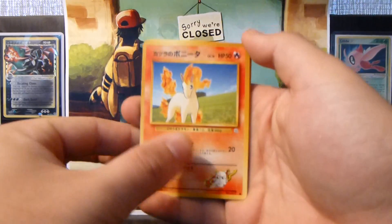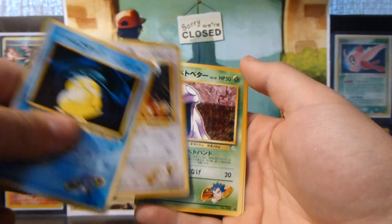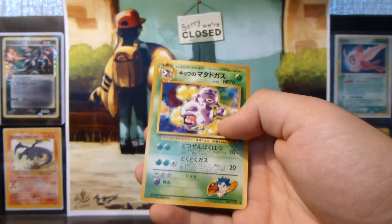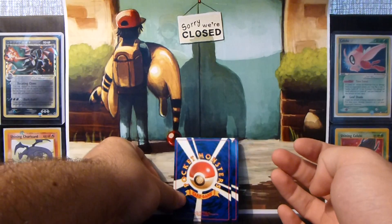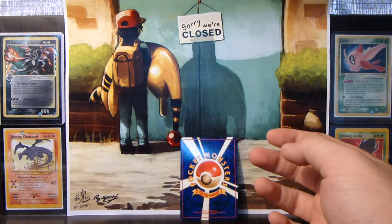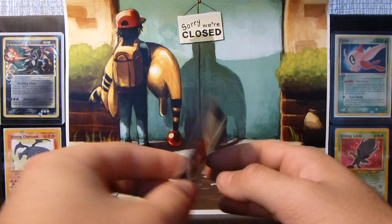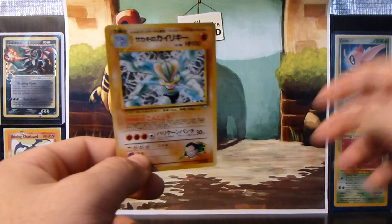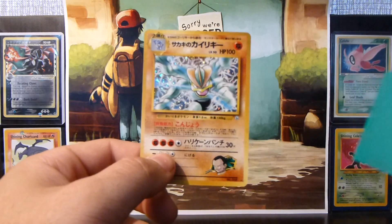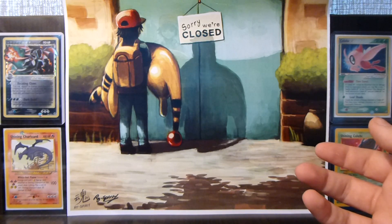We have a Ponyta, Hypno, Tauros, Psyduck, Kangaskhan, Grimer, Grimer, Charmander, and a Weezing. The last rare is a Pidgeotto — definitely didn't need that, gotten so many of those. And the holo is another Giovanni's Machamp! So I've ended the whole pack opening with three Giovanni's Machamps in a row. The odds of that aren't very high!